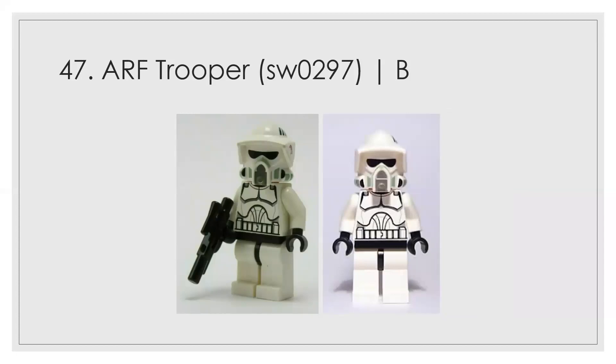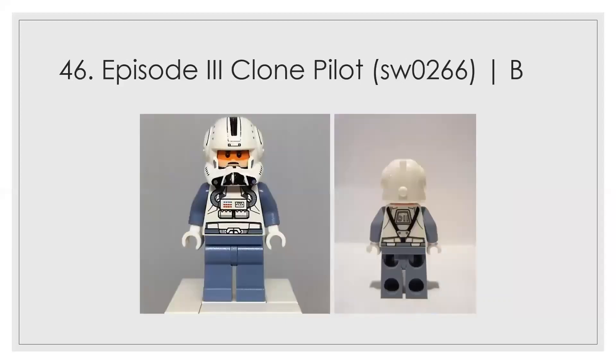Our first B is the ARF trooper from a battle pack. There's a big difference between the two ARF troopers in this video: this one doesn't color-match and its helmet is way less detailed than the other one. Given that this is the worst of what I believe are three ARF troopers on this list — leave a comment if you can guess the third one — it doesn't deserve a higher rank. It's a B.